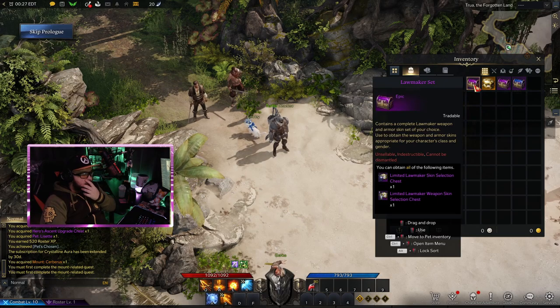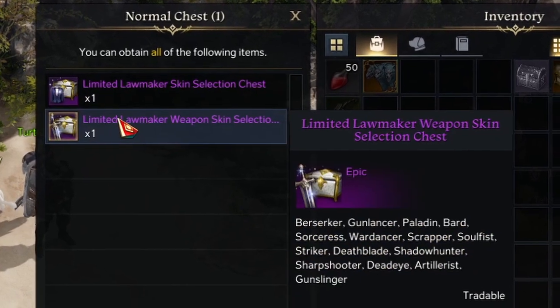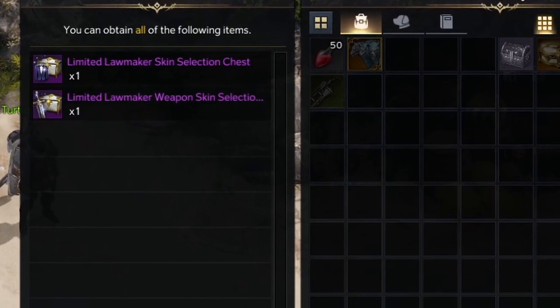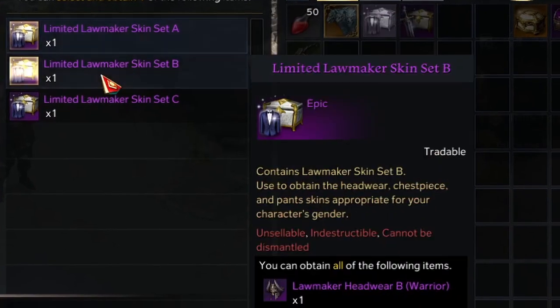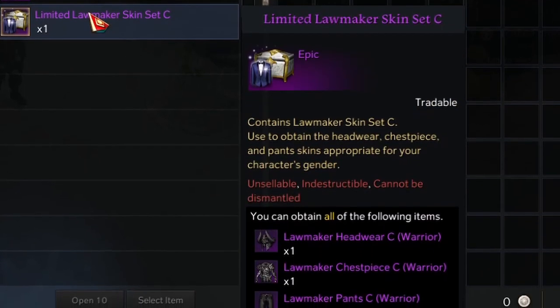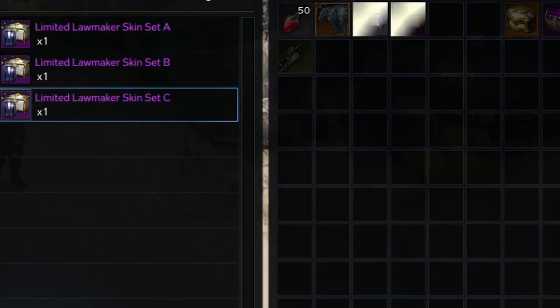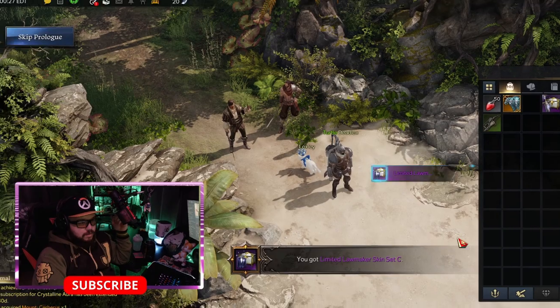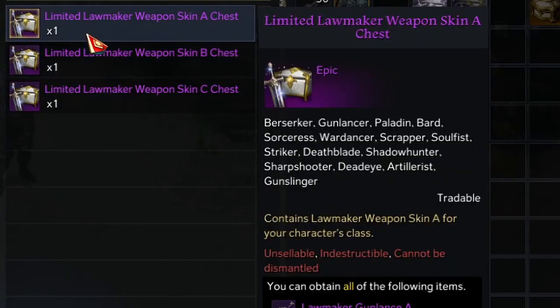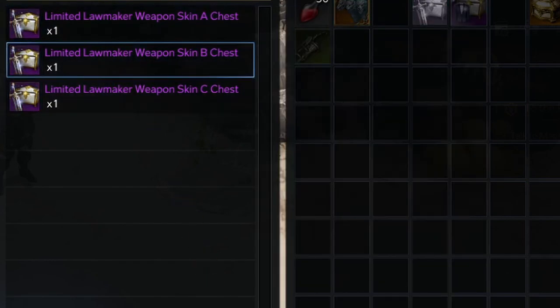I gotta do a quest to ride the mount first. Next is the Lawmaker's set — you get all of it, the weapon set and the armor set. We can choose one of the following warrior variants: A, B, and C — white, gray, and black. Let's go for black. Then we can choose the armor: A, B, and C — blue, red, and gray. I'll go for the red.